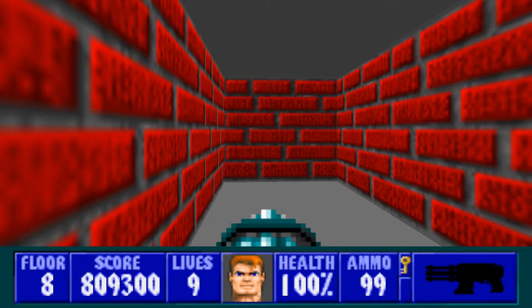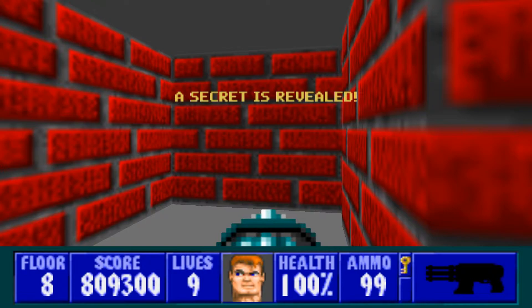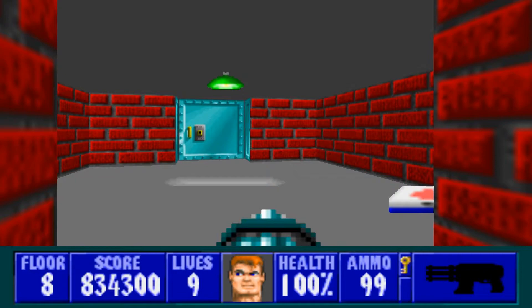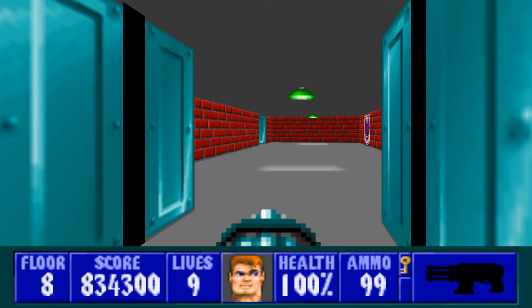This is where the majority of the secrets are — this is why there's 13 of them. They're all stacked up on top of each other like this. And this is not the only floor that this concept is used in, either. But once you get to this room with the crowns, that's the end of the little series of secrets. If you look at the map, all the purple squares indicate secret push walls.